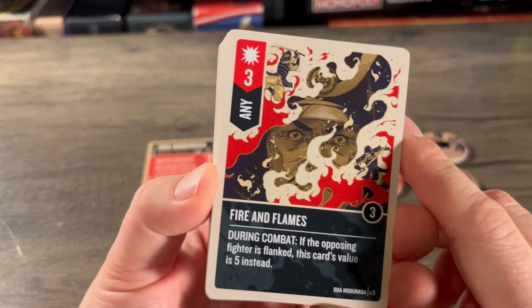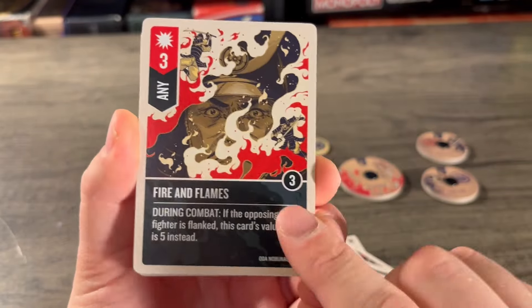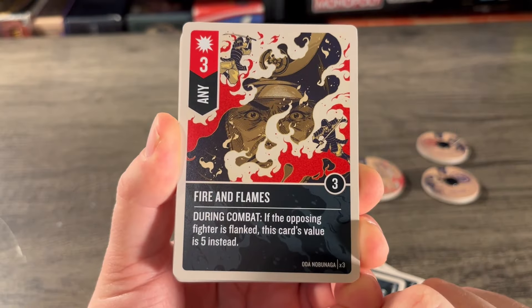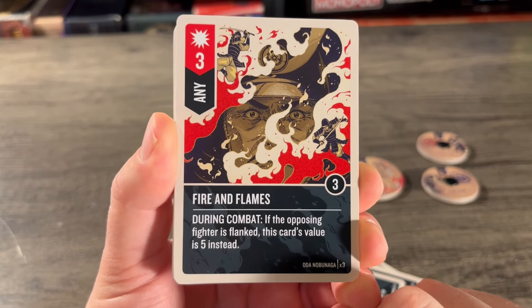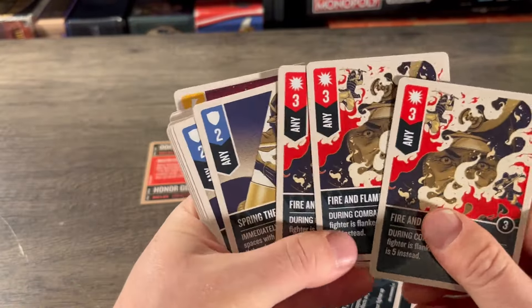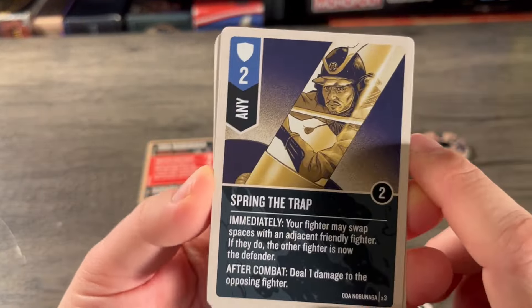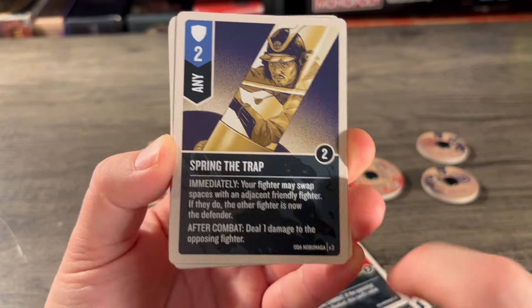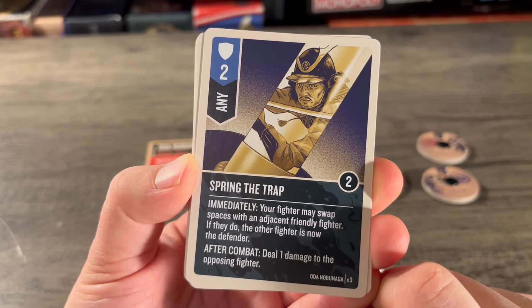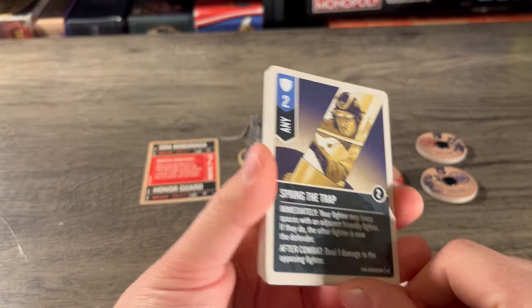To clarify: Sun and Moon has you ignore the value of your opponent's card, while Lightning and Thunder cancels all effects — two different things. Both really care about being flanked and surrounding the opponent. Moving on to the Any cards — cards all three fighters can use. Fire the Flames — attack of three, boost of three, three copies: during combat, if the opposing fighter is flanked, this card's value is five instead. He really cares about surrounding you.